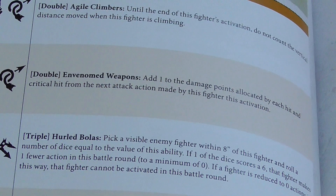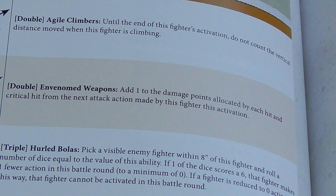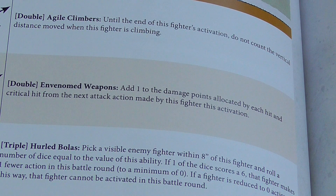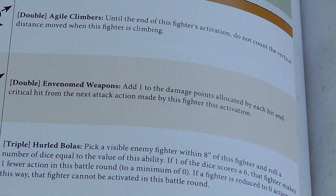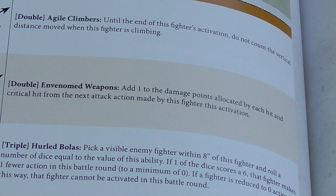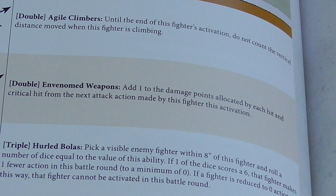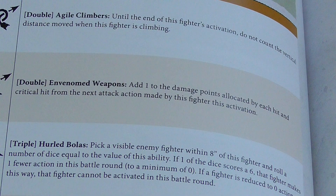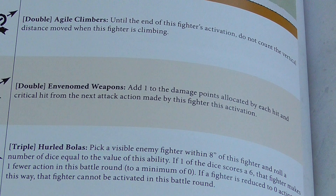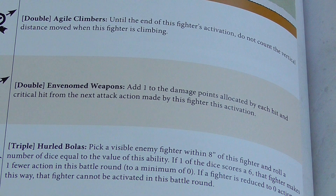Let's look at Harold Bolas — pick an enemy visible fighter within 8 inches, roll a number of dice equal to the value of this ability. If one of the dice scores a 6, the fighter makes one fewer action this battle round to a minimum of 0. If the fighter is reduced to 0 actions, they cannot be activated this battle round. That's thematic — Bolas normally wraps around people's ankles and slows them down. These guys have some tricks — they're not going to hit very hard, but they've got tricks.